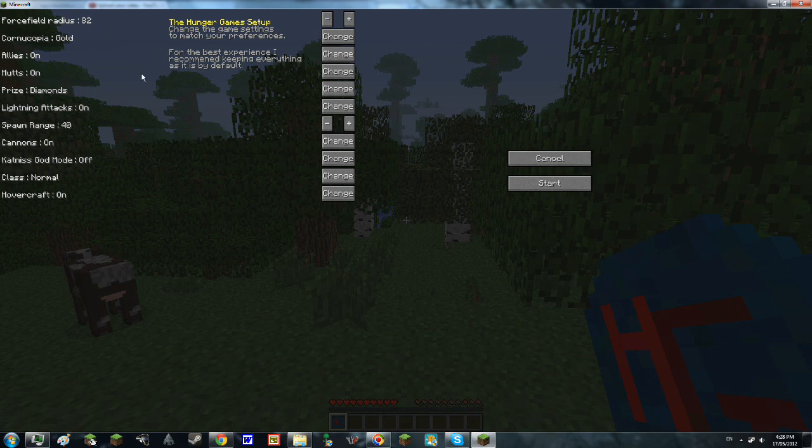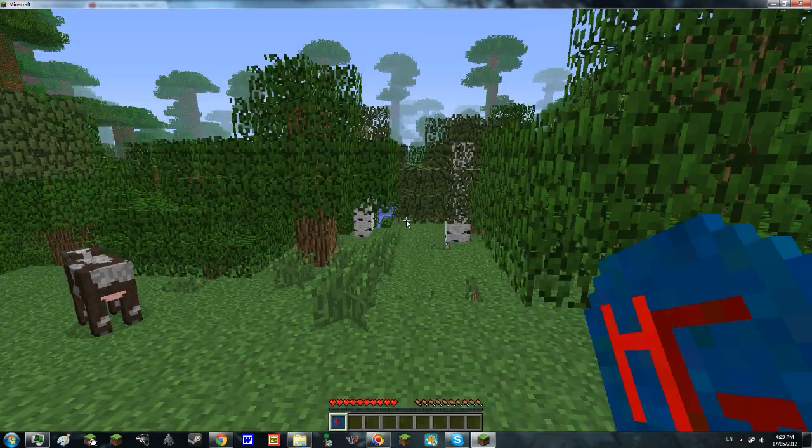You can choose a cornucopia color — gold or silver — I'm not sure if it does anything. So allies, I'll keep them on. Mutts, prize, you can change. Let's just have a map. Lightning attacks are on — while you're running, they'll try to strike you with lightning and hurt you. Spawn range we'll leave as 40. Katniss god mode off, which means you're not Katniss, you're just a player — Katniss god mode means the player that works with Katniss is invincible. Class: normal, evergreen, career, tank, hunter — I'll choose hunter because I had the most luck with it. Hovercraft, we'll change them. Okay, let's begin.